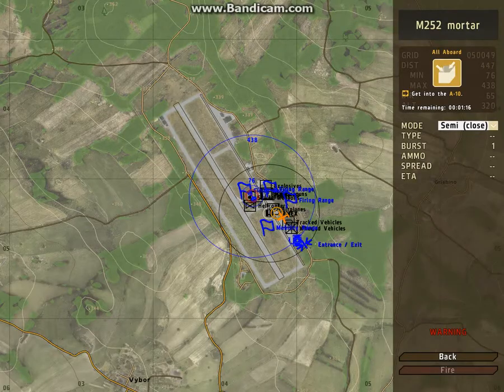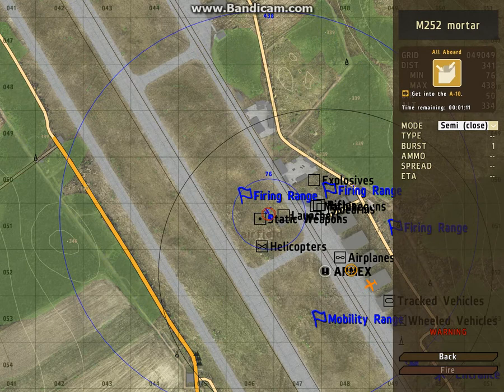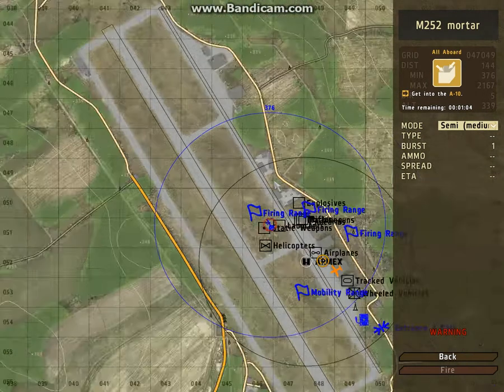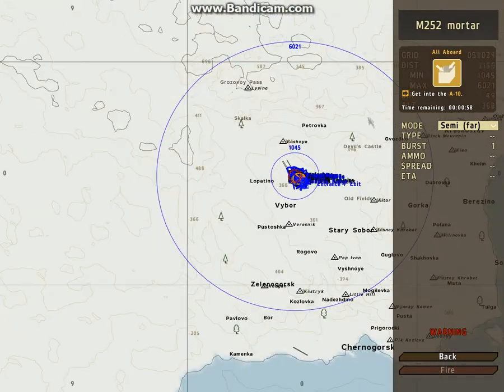So you go on the artillery computer — as you can see, two blue circles show. The biggest circle is your maximum range, the little circle is your minimum range. You have three fire modes: semi-close, semi-medium, and semi-far. And as I click, the circles get bigger.